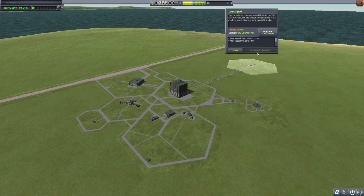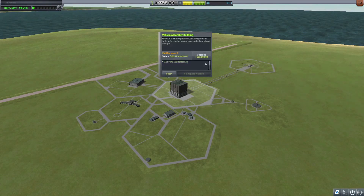Right-click the buildings to open the upgrade dialog. We need to upgrade the Launch Pad and the Vehicle Assembly Building before we can launch Tin Can 3. Tin Can 3 exceeds the limits on part count and vehicle size imposed by the Level 1 Launch Pad and VAB.